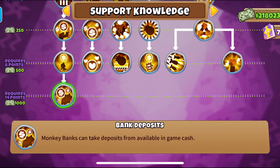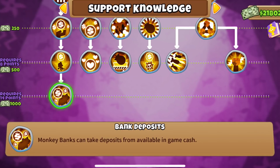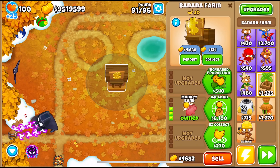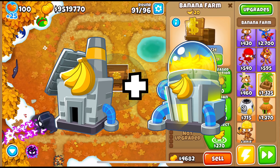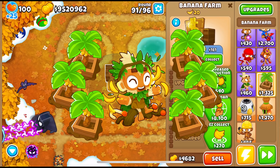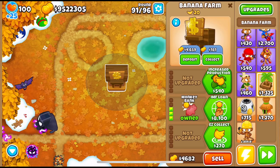Next up we have the Bank Deposits Monkey Knowledge from the support tree. This is the number one farming monkey knowledge you guys should have, although using it might not be for everyone, because it requires some micro in the form of depositing and withdrawing cash, and it might be a little bit complicated for some people to understand. Bank Deposits is what makes banks more efficient than any other farming method, except a 4-2-0 farm buffed by a 5th tier one, and a 0-4-0 druid spam surrounded with farms. That says a lot about a tower that costs about 7k on hard mode.